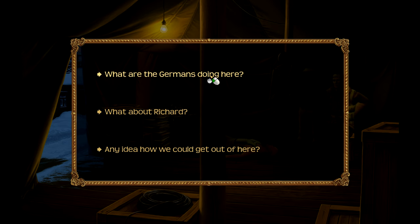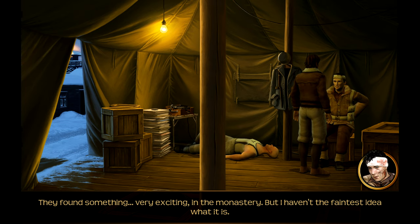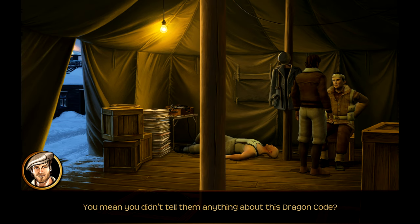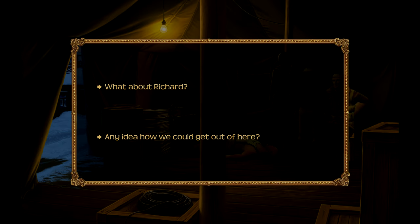What are the Germans doing here anyway? They found something very exciting in the monastery, but I haven't the faintest idea what it is. It's important enough to the boss around here, that Countess von Hagenhild, to slaughter innocent monks. They kept asking me how to open the secret chamber but I didn't give them anything. I suppose whatever they're looking for is in there. You mean you didn't tell them anything about this dragon code? Not a word. For not having a lot of time, we sure have a lot of time to question him.